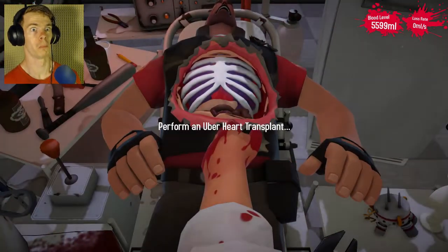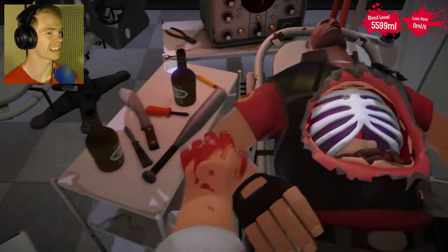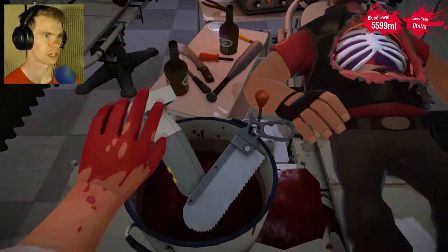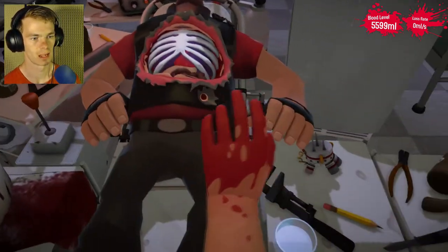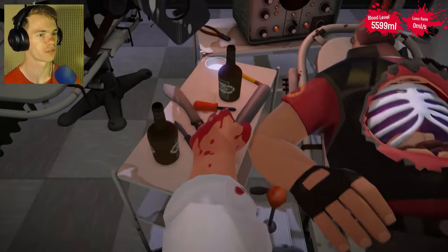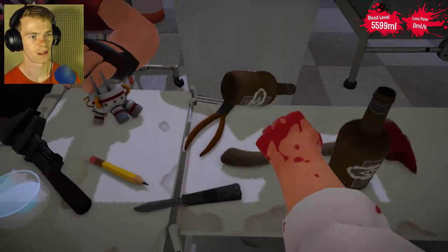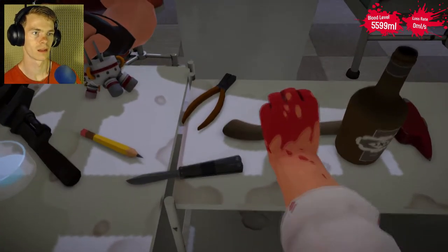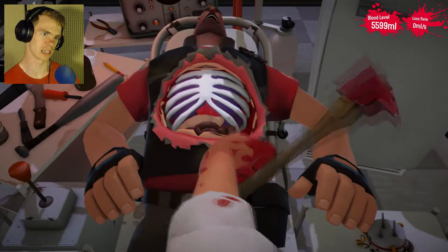It looks like I'm doing... all I can tell you about this next procedure is that it will be excruciating. I get to be the medic! I have no idea what I'm doing and — oh, that's a lot of blood. What am I trying to do here? I think I'm taking out his heart. Is that a nuke? Let's not have that go off. I guess I could use an axe. How hard is it to pick up an axe — there it is. I don't think the medic uses an axe in the Team Fortress 2 world, but okay.